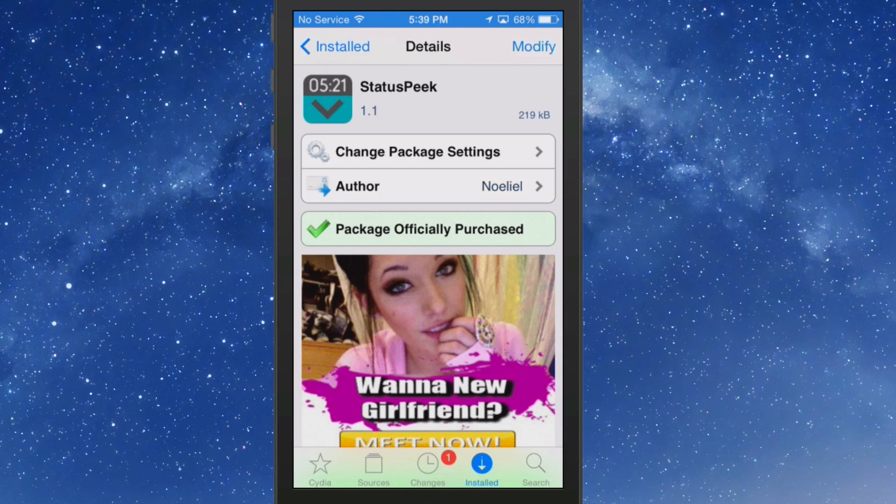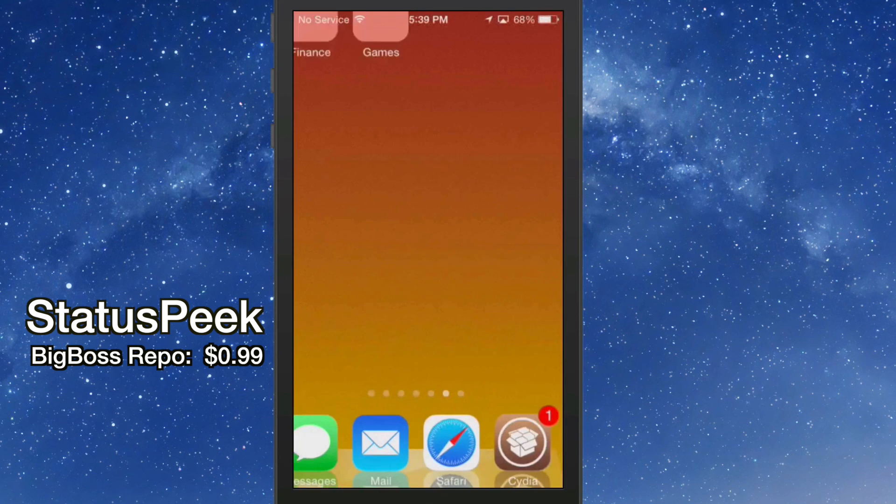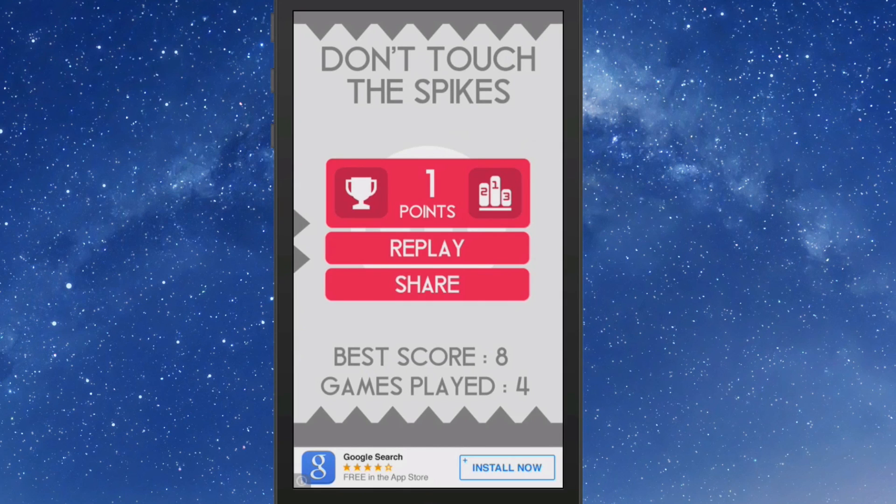The first one is called Status Peek. It adds your status bar when you're gaming — so if you're inside a game, normally at the top if you swipe down you get the little grabber to pull down your notification center. With Status Peek, when you swipe down you get your status bar so you have any information you might need, like the time and battery status.